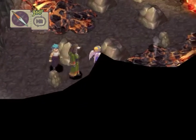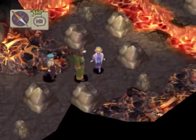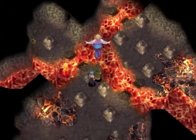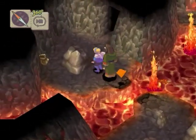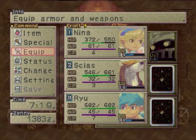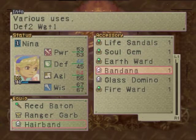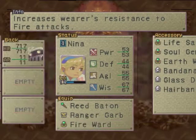So we're in the fire cave. There's always going to be a fire cave in one of these games — fire cave, fire mountain, fire dungeon, whatever. Oh, there's a thing over here. Fire Ward. Is that an item you equip? Yes. Increases resistance to fire attacks.